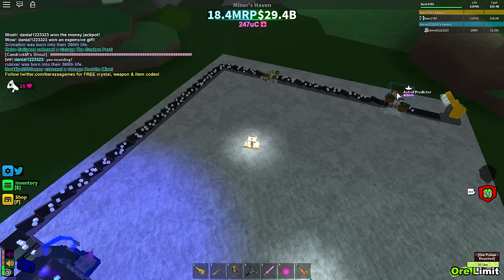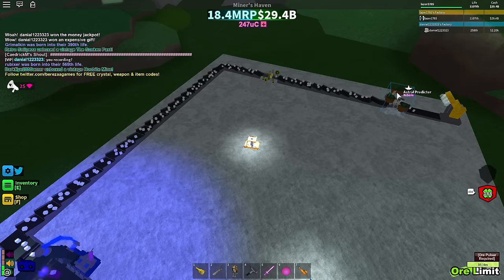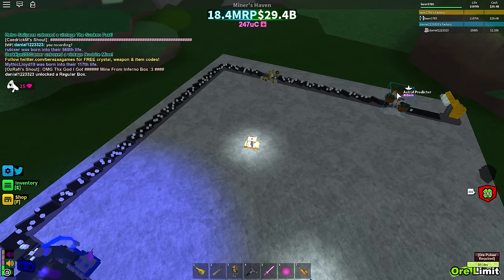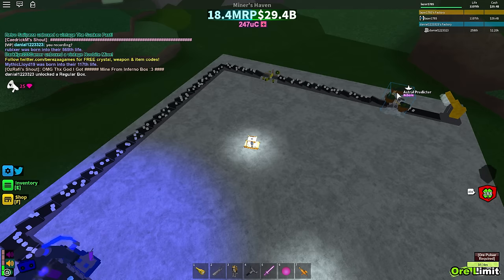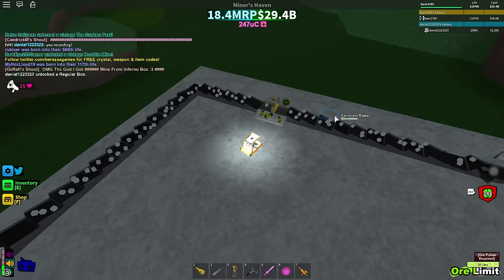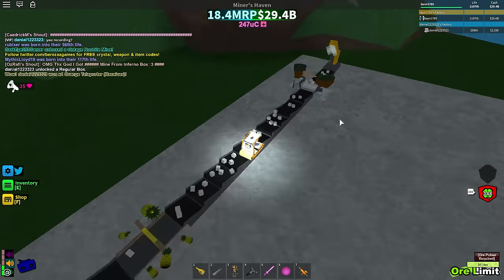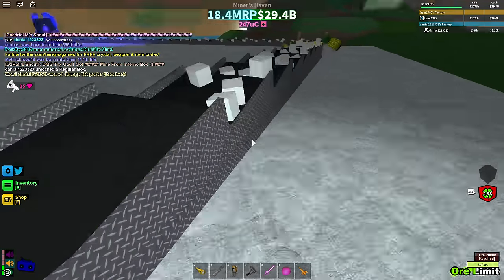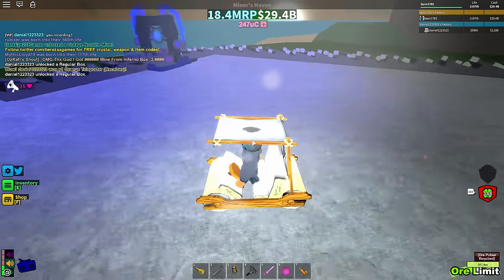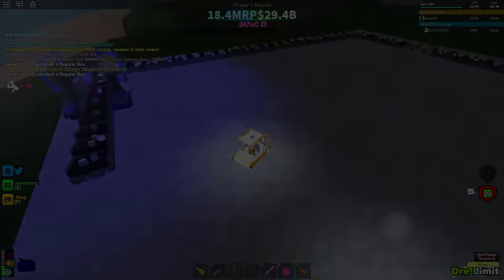Make sure you use the Astral Predicator at the beginning of your setup. Put it after the teleporter, then the Astral Predicator, and then all other upgraders. If you put it before Tesla, it won't work — Tesla will just remove the future upgrade from the ores. So make sure you put it at the beginning of your setup. Thanks guys so much for watching, make sure you hit the like button, subscribe, and I'll see you guys!